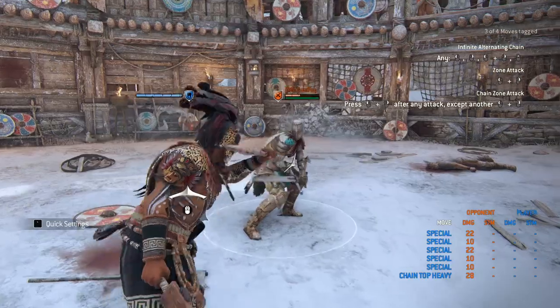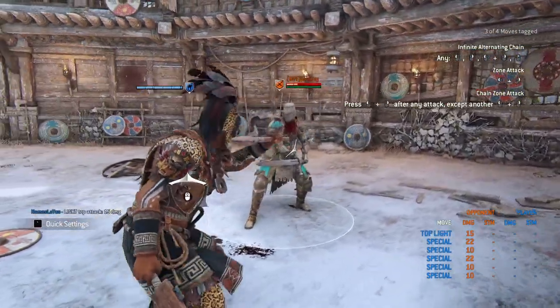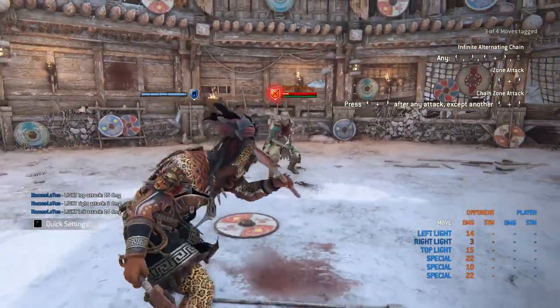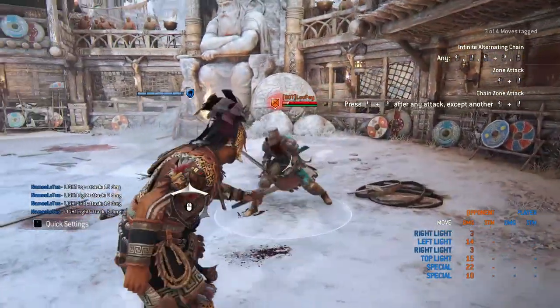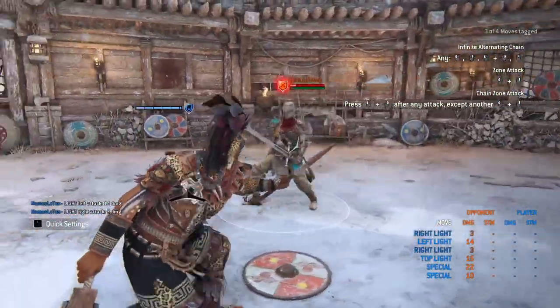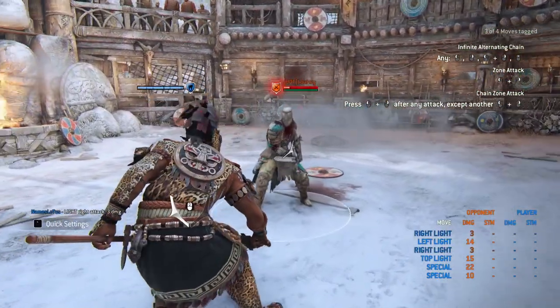He's also got some dodge attacks that are pretty cool. If you dodge forward and light, he does an attack that does 15 damage. You can also do it to the side — if they block it, it's 3 damage, but if you hit them with it, it's 14. That's just a standard dodge attack with the light. If you do heavy, he does nothing, so just keep that in mind. That's pretty much it from neutral — everything else is kind of in the chain.